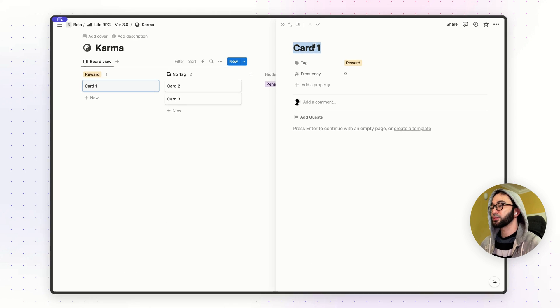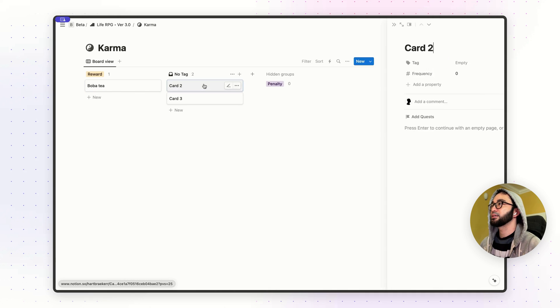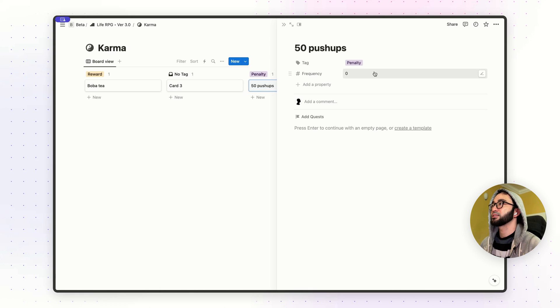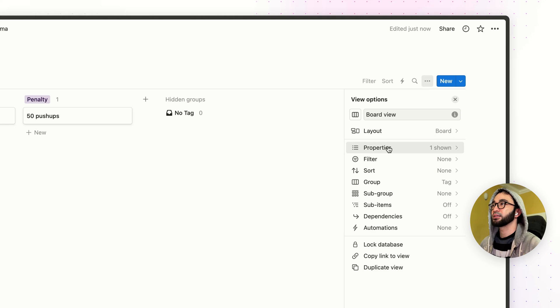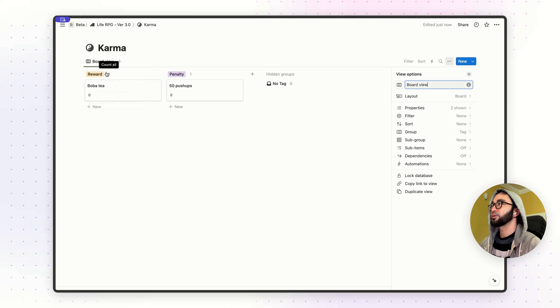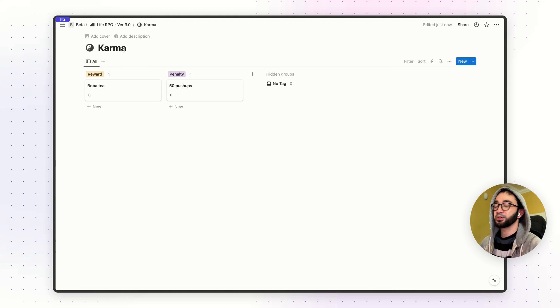I'm going to rename this reward to 'poverty' and create a new penalty — let's say '50 pushups.' Select a tag and do it as a penalty. Delete the no-tag entry. Click on the three-dots icon, go to properties, and toggle frequency on. Then you can rename your board view to whatever you want — I'm just going to rename it to 'all.' That's it for your karma database.